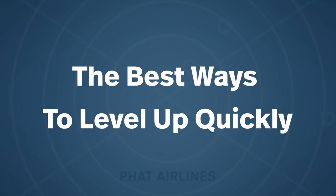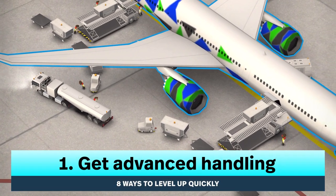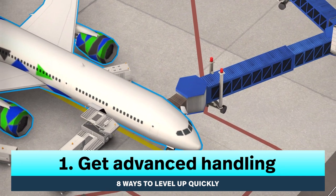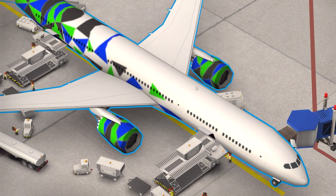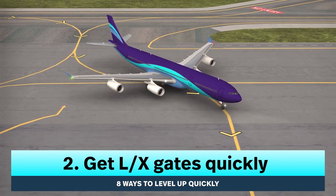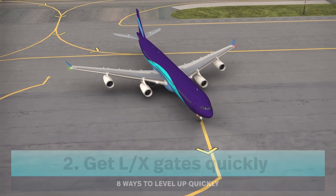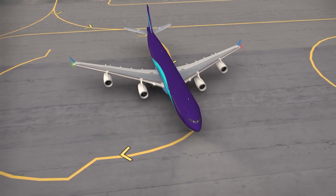What are the best ways to level up quickly? Number one, you want to get advanced handling as soon as possible — this will open up the opportunity to get medium, large, and X planes. Number two, get L and X gates as soon as possible. You get more points for L and X planes, so you want to get those gates early.